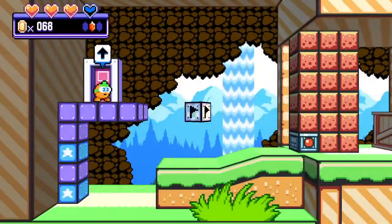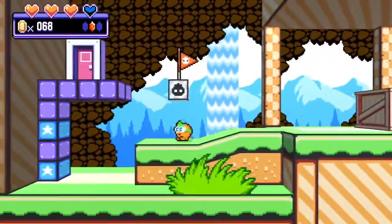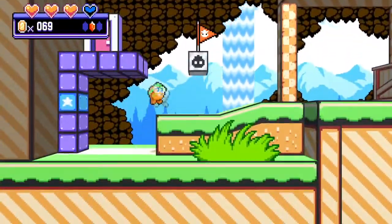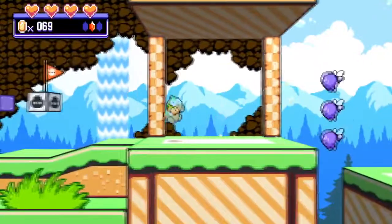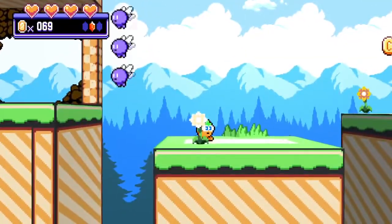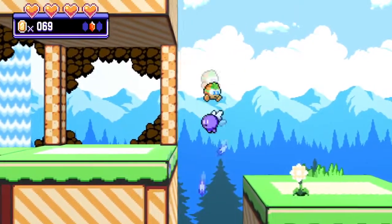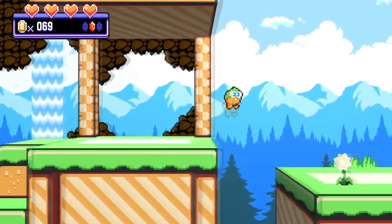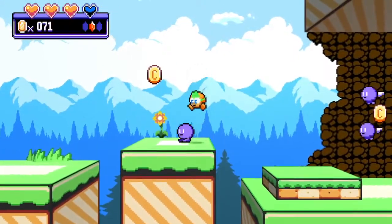Another door, another door, checkpoint! There are explosions and coins — coins are useful. I bet if I got up there it would give me something, but it doesn't throw me up high enough when I bounce off these guys. I was thinking there might be something up there.